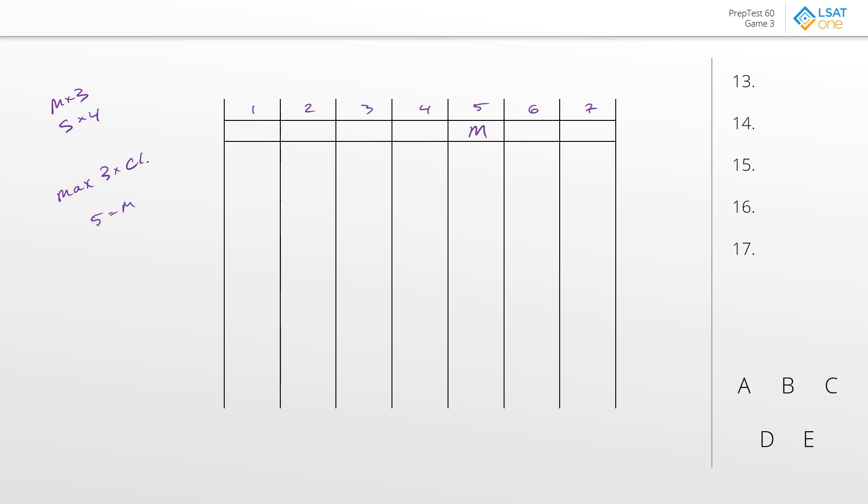Question 13: which of the following is a pair of loads that could both be mulched? We don't have our standard exclusion question — just a global question. Answer choice A: could we have one and three be mulched? That's definitely not going to work because that separates all of the mulches apart. We said at best we can only separate the mulches into two groups, so answer choice A would not work.